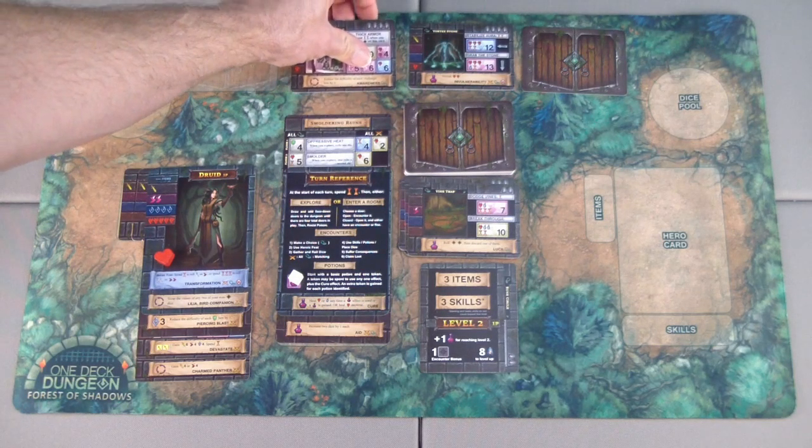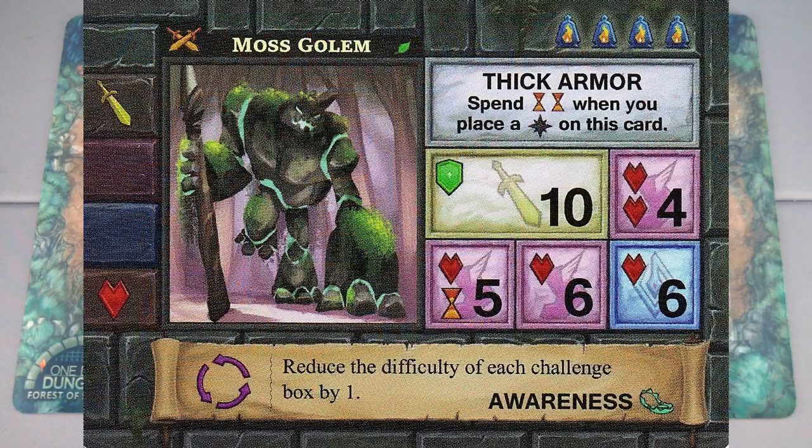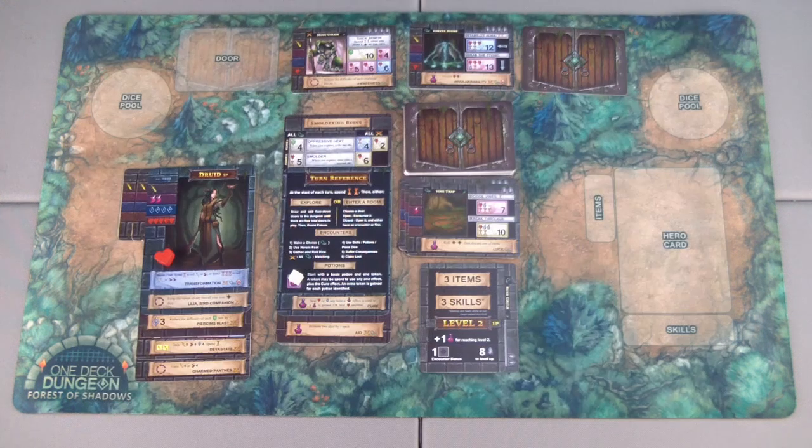Opening the door we got another moss golem. This big guy gives you a strength and a health. He has thick armor and an awareness power to reduce the difficulty of each challenge box by one, which is a pretty powerful skill, but that's only for perils — I wouldn't be able to use that with the boss. So I think the strength with an additional health is much more beneficial at this time.